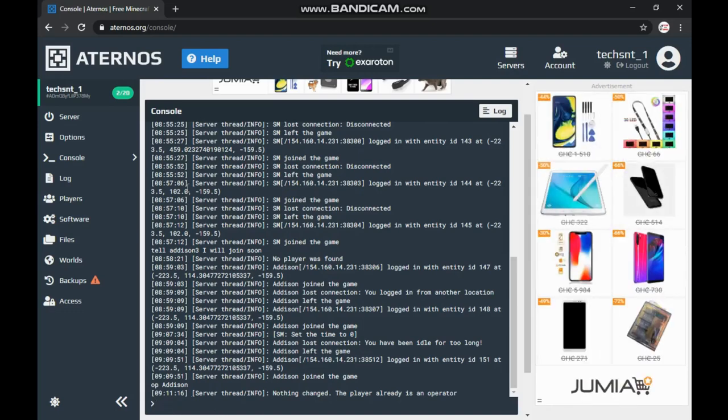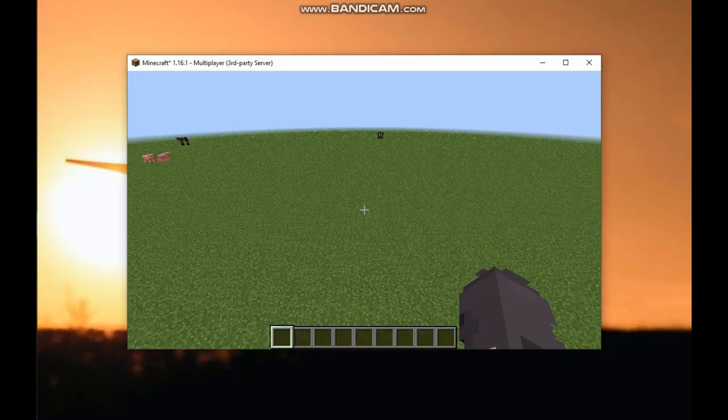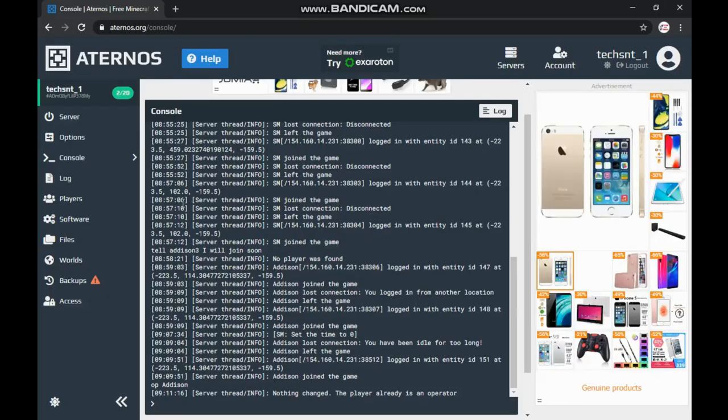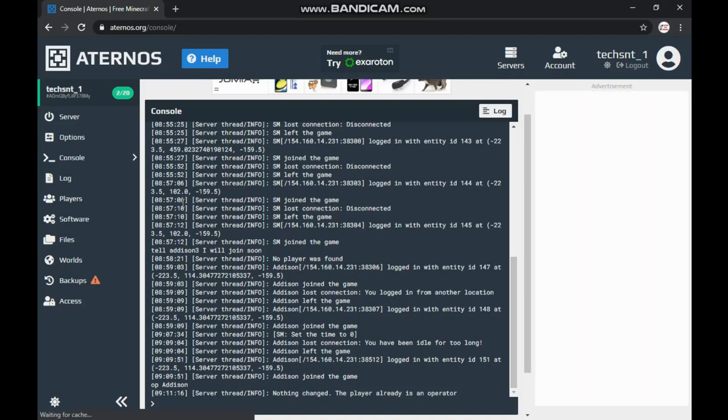Now if you want to use commands and you haven't become an operator yet, that's how you do it faster. I've also made my brother an operator so he can access the commands too. Some of you were saying that when you move over here it says offline — it's offline because your server is not on. You must have your server online before you can do this.